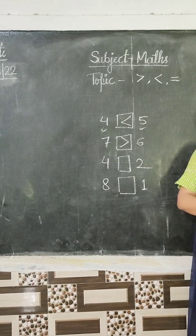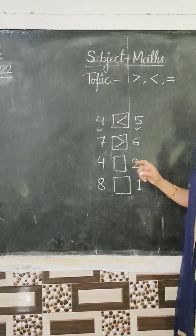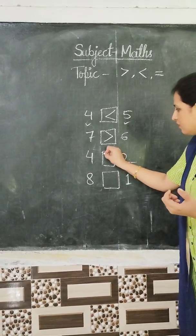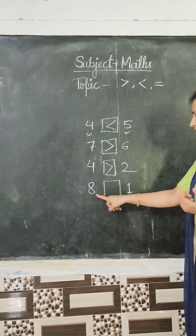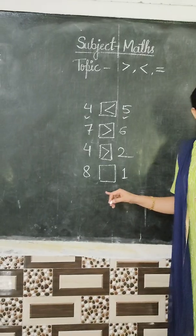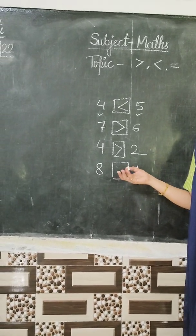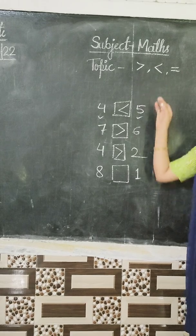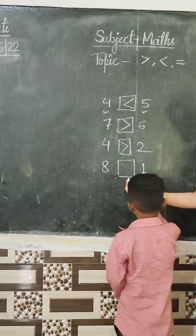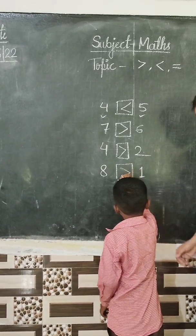4 and 2. Which number is greater? 4. Very good. So the sign will be this. Which number is greater? 8 or 1? 8. Which number is greater? 8. Very good. So which sign will you use here — this or this? Come here. Come with this idea. What is the sign? Very good.